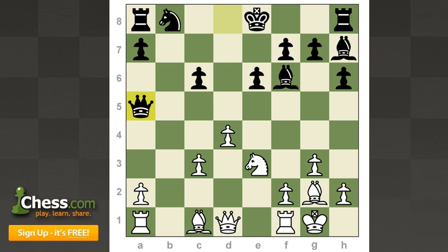This next position is taken from one of my own games, where I felt I found a pretty strong and energetic move to punish my opponent for their last move, which was queen a5 — which is somewhat careless, because they could have simply castled and had an okay position. I want you guys to try and find a move that will prevent black from castling. I think the best move here is knight c4.